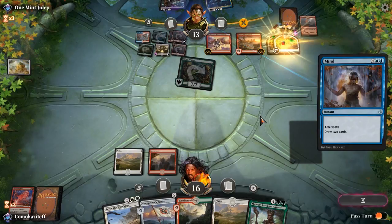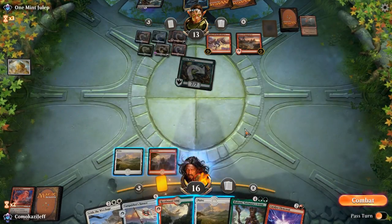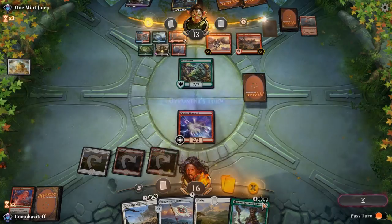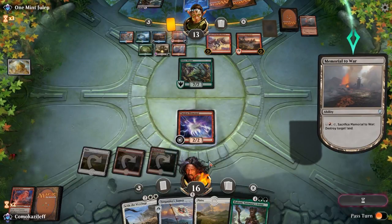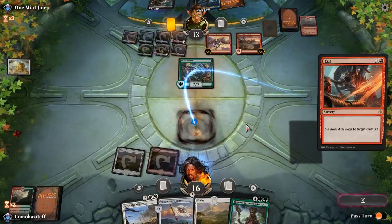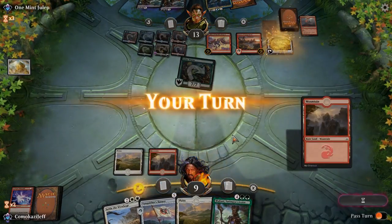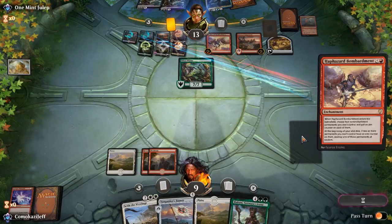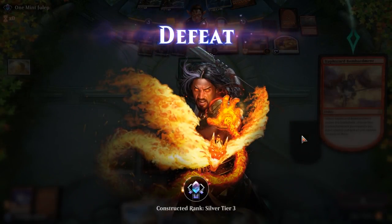Opponent plays Mind's Desire and draws two cards, sacking their black mana so they don't have Cut to Ribbons next turn. We play Rootbound Crag into Catalyst Elemental, and we have Settle the Wreckage, but we have to swing in with them because of Trove of Temptation. I think we're going to go ahead and scoop this up — I can't see a way out with how many Memorials they have. They have another Cut to Ribbons and have us in two turns regardless. We'll draw one more turn, but there's nothing we can get. We're going to go ahead and concede. Opponent was going to destroy the rest of our lands — pretty fun land destruction deck in Standard that actually worked pretty well.